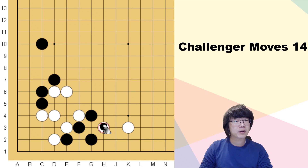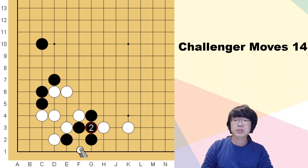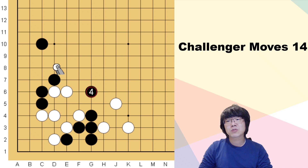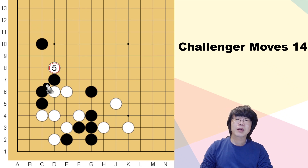White just played PPR and wants to separate black. The basic answer for black is just to connect here. In this situation, if you decide to connect, then white might just attack with the knight's move and black has to jump out.